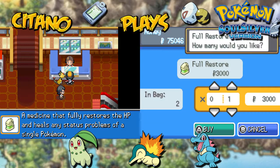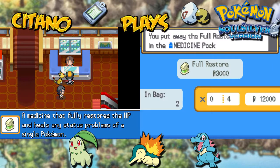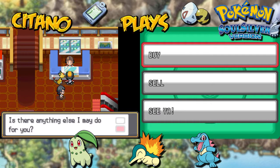Full Restore and Max Potion are also pretty nice. I'll buy a few more Full Restores — we have 4 more Full Restores for emergency use. You can't buy a Max Revive — luckily, that'd be kind of overpowered.